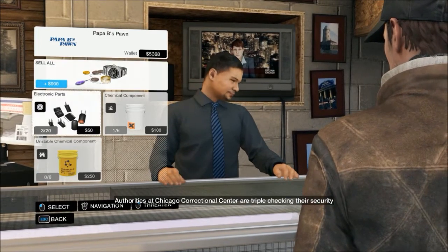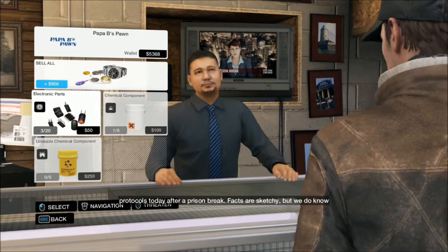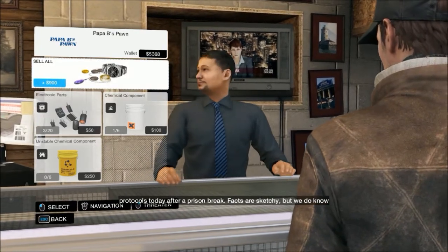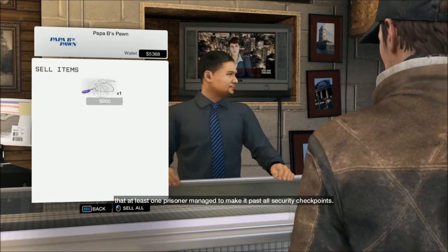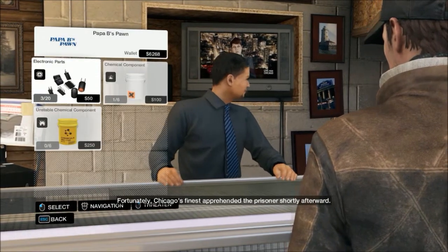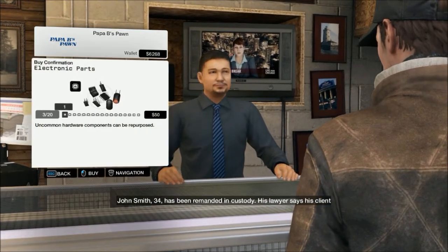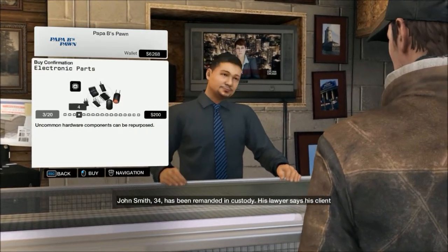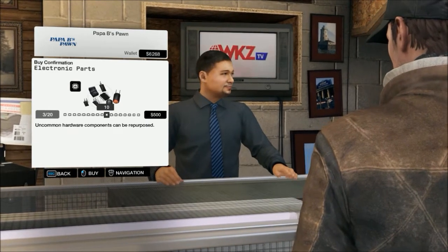Authorities at Chicago Correctional Center are triple-checking their security protocols today. Okay, that's how much money I have. The prisoner managed to make it past all security checkpoints, but fortunately Chicago's finest apprehended him shortly afterwards. I'm going to buy some electronic parts — let's buy 500 bucks worth of it.